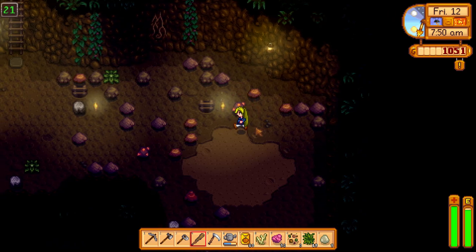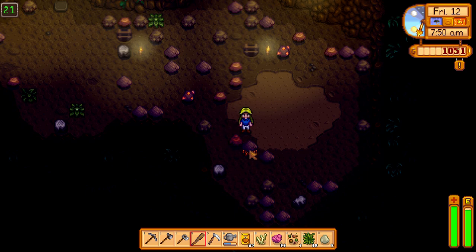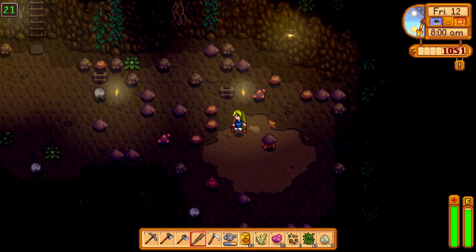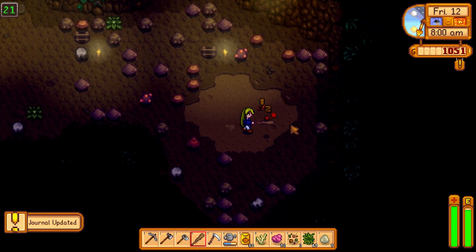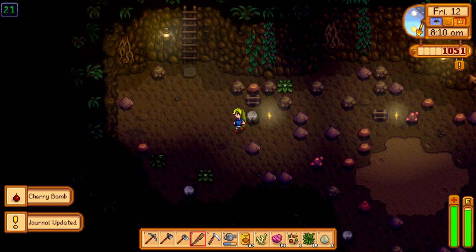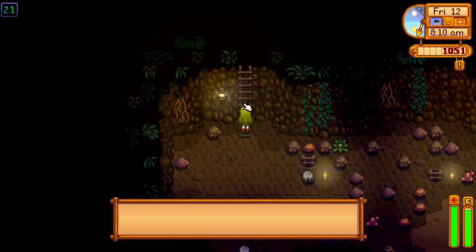To join the Adventurer's Guild, you have to complete your initiation quest, which is given to you in the mail shortly after you enter the mines for the first time. For some reason, I had to kill 10 rock crabs instead of 10 slimes, and it says I just killed 10 slimes — that makes no sense whatsoever.